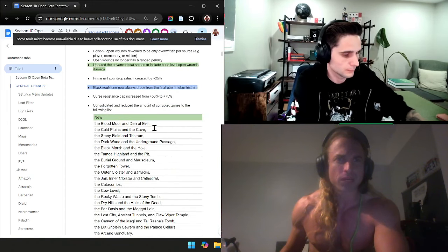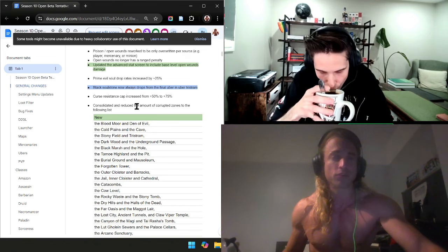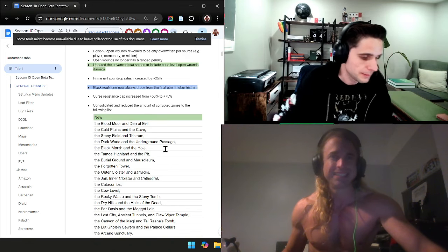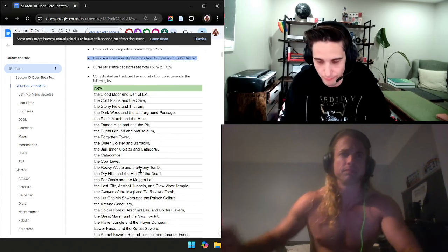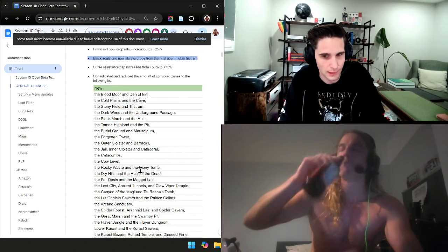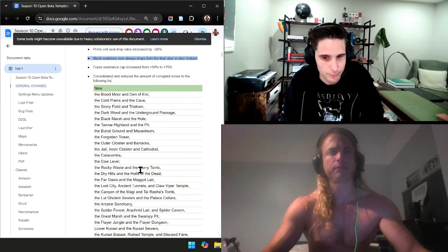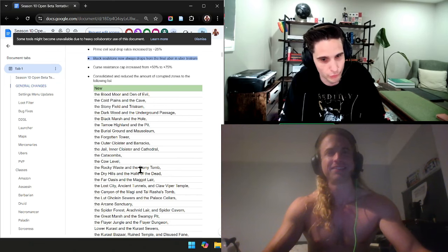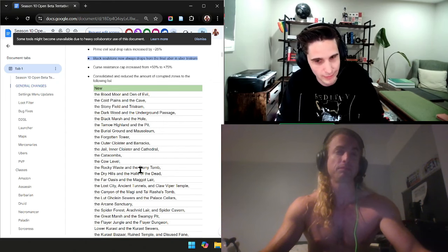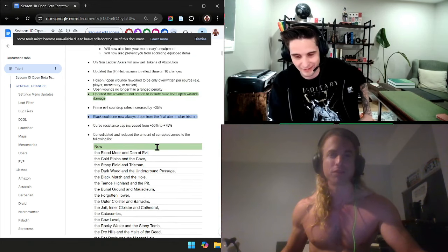Primeval Soul drop rate — I like that the Blackstone will now always drop, because I don't think people need more incentive to make money off Uber Trist farming. This is a big change. A lot of people wanted it removed entirely from Uber Trist. It's going to be capped at one per run instead of up to three. Which means people should not pay service fees for their torch, because the person is getting a Blackstone — that is their payment. People should keep that in mind early.